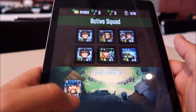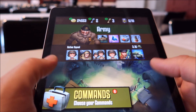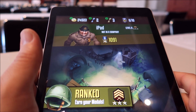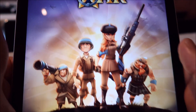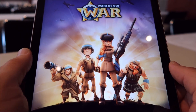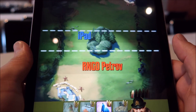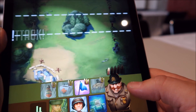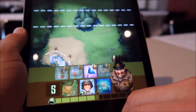The whole idea is to destroy the enemy headquarters. I'm gonna show you right now — let's get into a campaign. I'm gonna be at the bottom. These are my commander, these are my troops, and these are the special abilities of the commander.